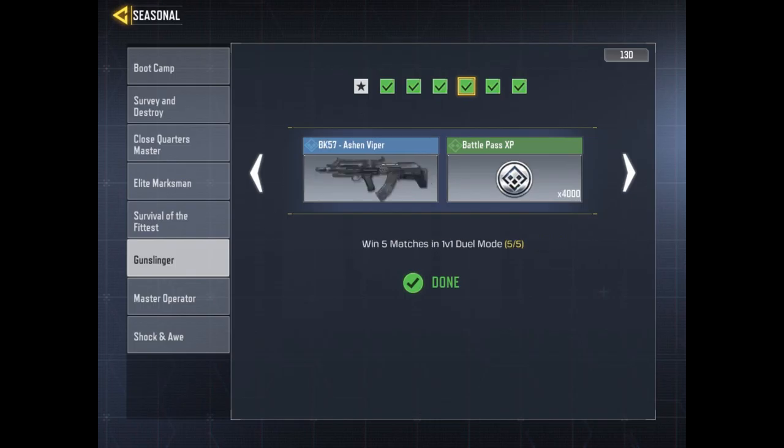For the fourth challenge, you have to win 5 matches in 1v1. To maximize your wins, you should use a powerful assault rifle such as the AK-47. For the fifth challenge, you have to kill 10 enemies with a pistol, which may seem daunting at first, but it can be surprisingly easy if you use an MW-11 at close range for maximum damage.